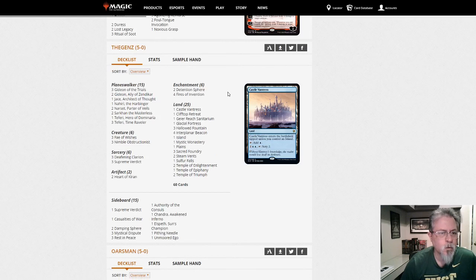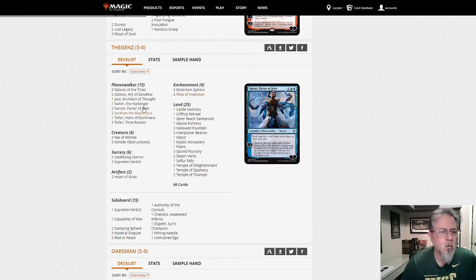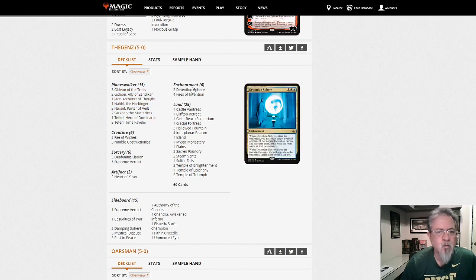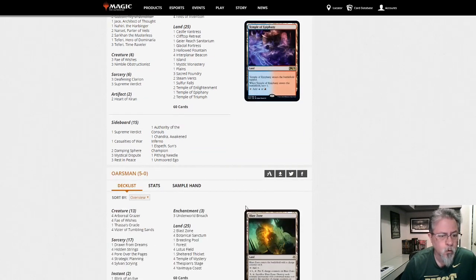5-0 with a blue-white Jeskai — Jeskai Fires. Arsat. Gideon. Kind of a Jeskai walkers, similar to the standard deck. Architect of Thought and Ally of Zendikar — these three are non-standard legal right now. But this is basically the standard Jeskai Fires deck ported into Pioneer. So if you like that play style, it's something to look at.